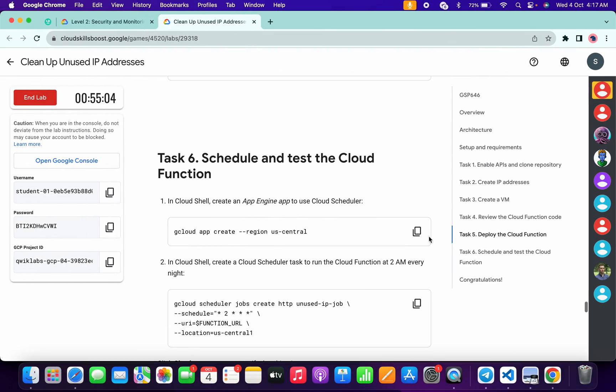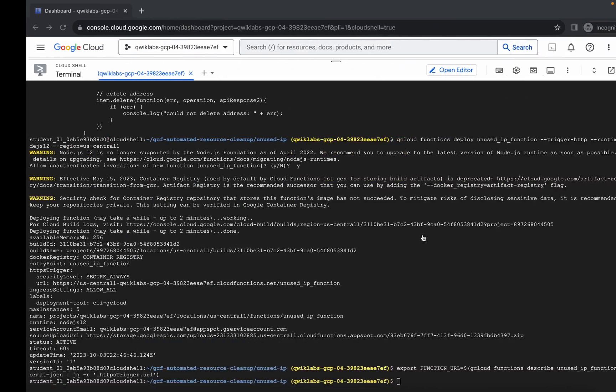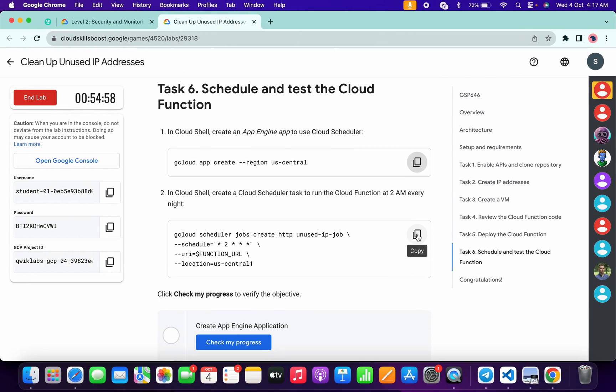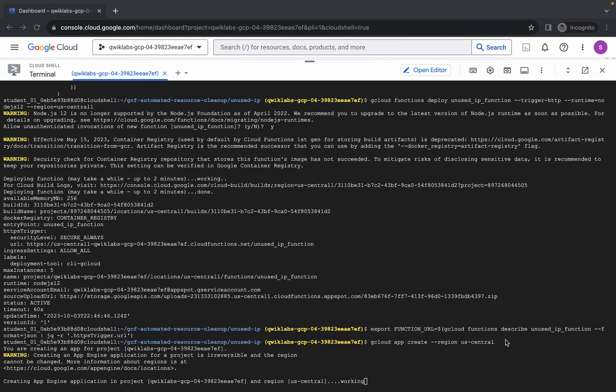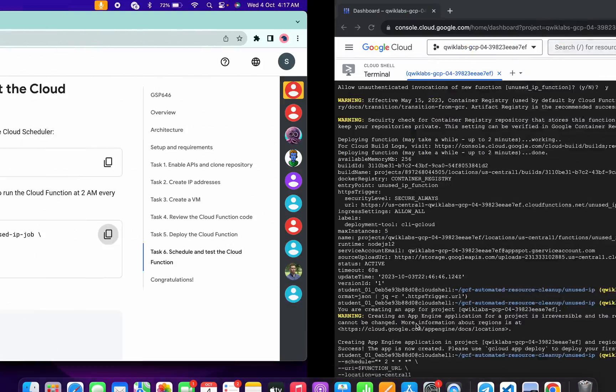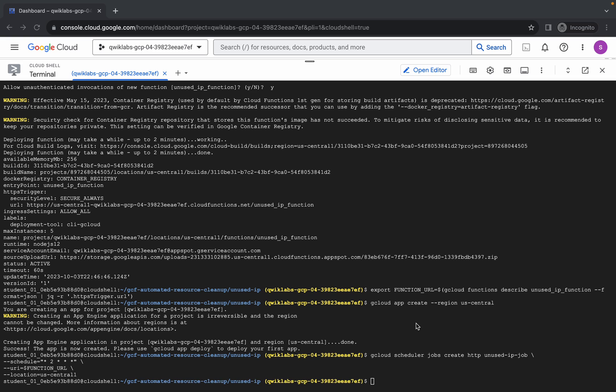Now again come back over here, scroll down, and copy the first command of task number six, come back, paste and hit enter. Now again come back, copy this command, and wait for it to execute. Now run the last command of task number six, wait, and it's done.